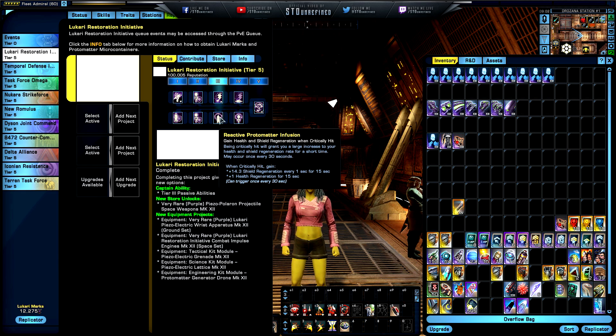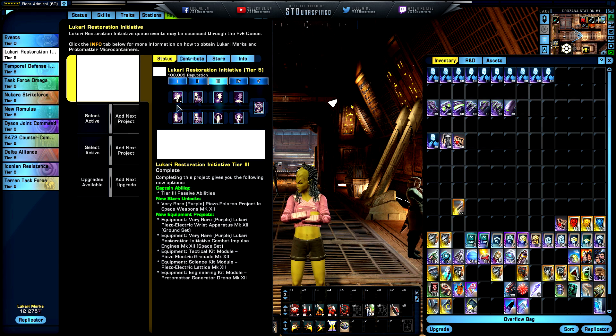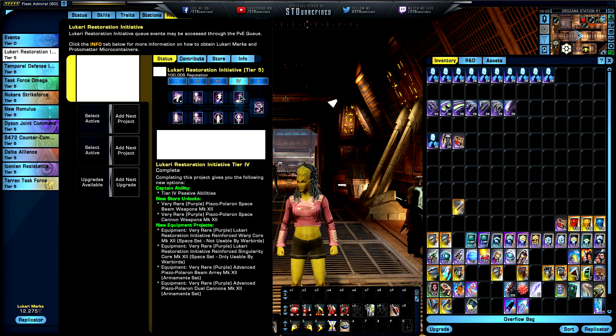Whenever you are critically hit, you get a boost to your health and shield regeneration rate for a short time — can occur every 30 seconds. That gives plus 14.3 shield regeneration per second for 15 seconds, and plus 1 health regeneration for 15 seconds. Those numbers may not be fully updated yet — there could be a typo. When this hits the Holodeck, around the 26th if memory serves, these visual bugs will be fixed.